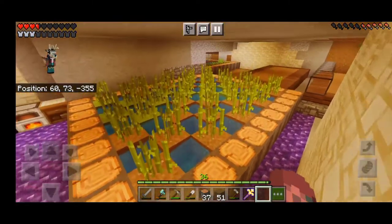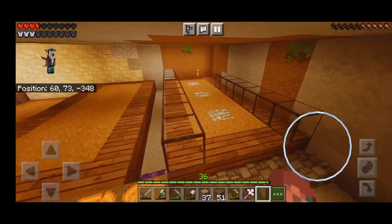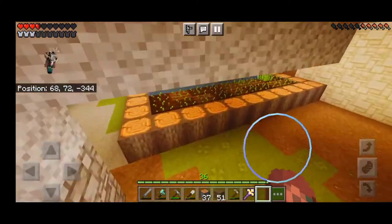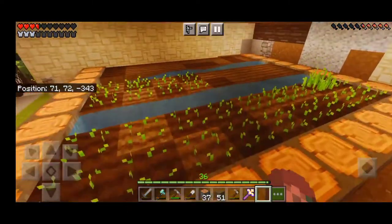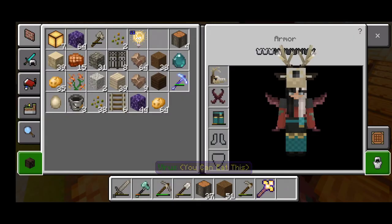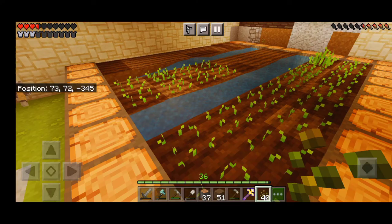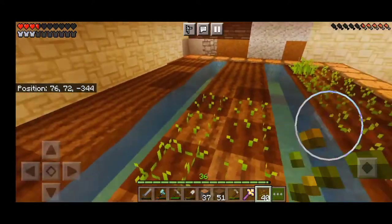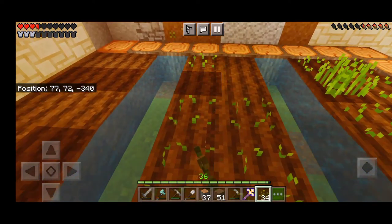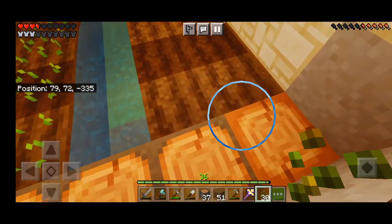This is my sugar cane and this is Dane's farm here, so it's empty for now. And this is my wheat farm. I wanted to make it bigger because in the future I'm going to make a shop — a food shop — so I want to have a huge farm for all the foods.